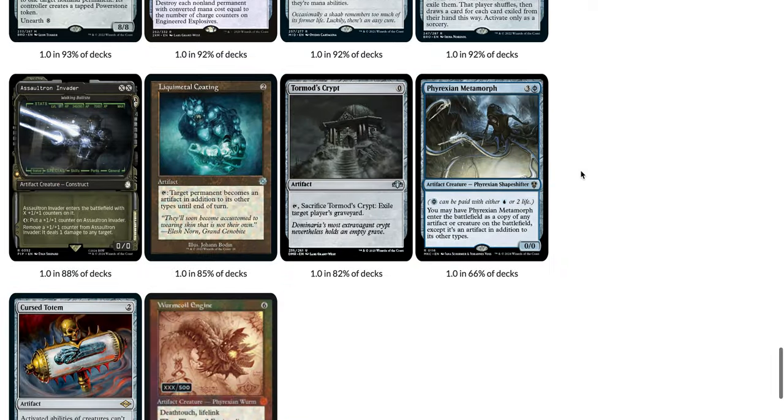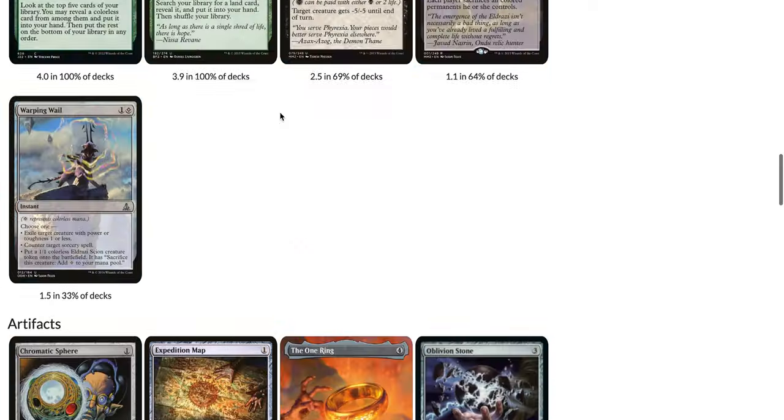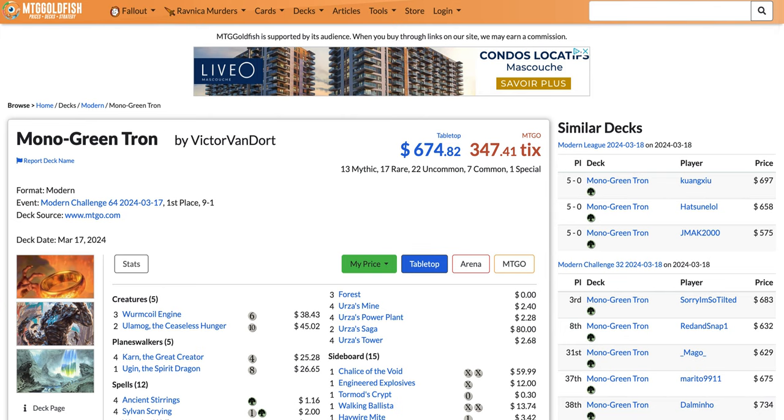In the sideboard you have a bunch of artifacts for Karn, multiple copies of Haywire Mite and Chalice of the Void for various matchups. Chalice is good against any Cascade deck and any decks with a bunch of one-drops, and Haywire Mite is really good against anything involving artifacts and enchantments like Amulet Titan. That's Mono-Green Tron.